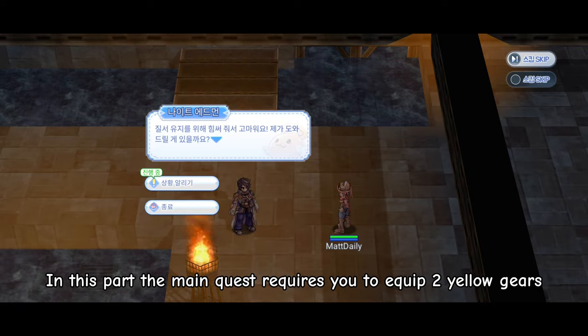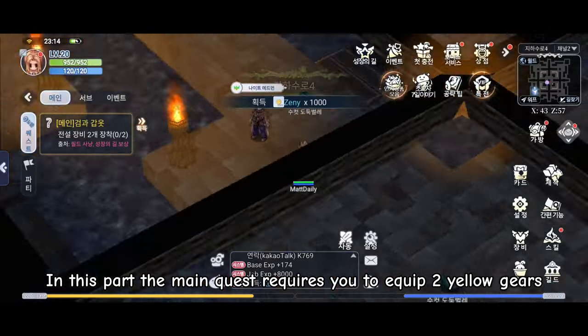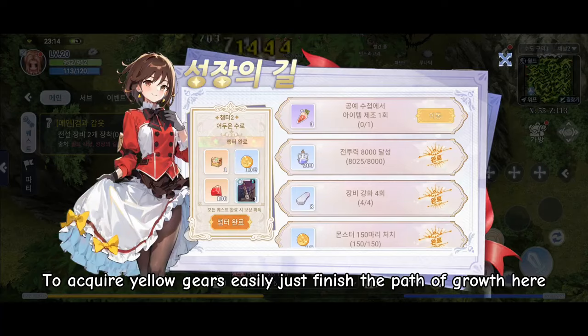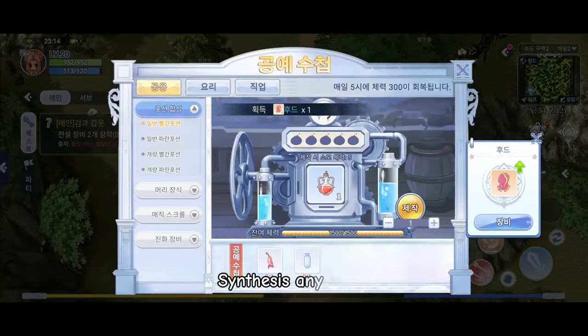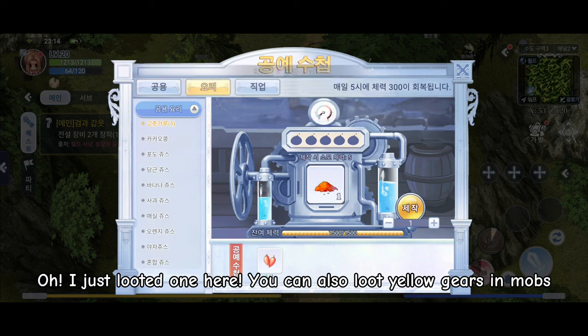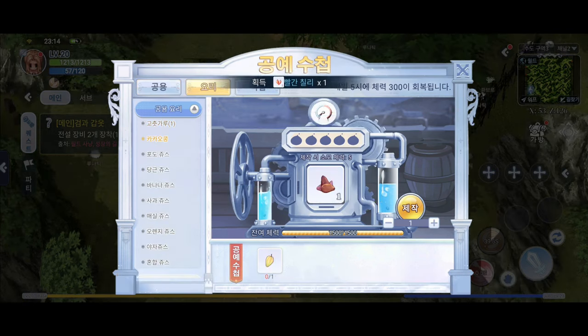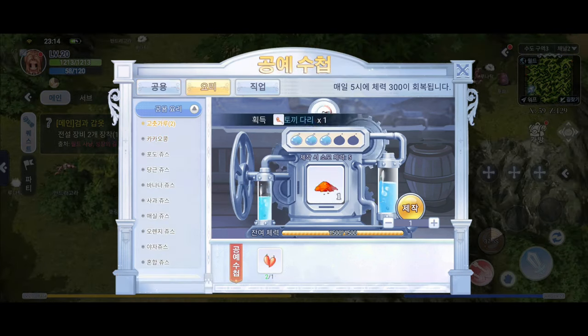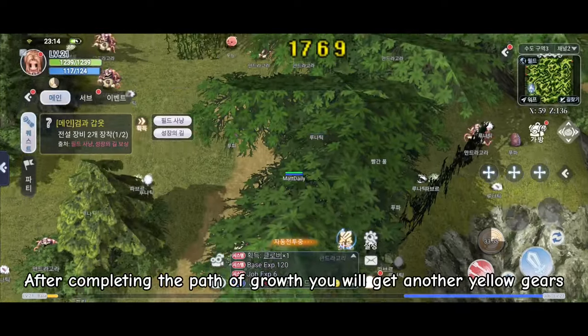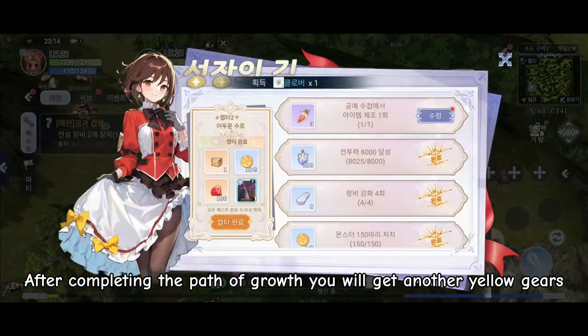In this part the main quest requires you to equip two yellow gears. To acquire yellow gears easily, just finish the Path of Growth gear. You can also loot yellow gears from mobs. After completing the Path of Growth you will get more yellow gears.